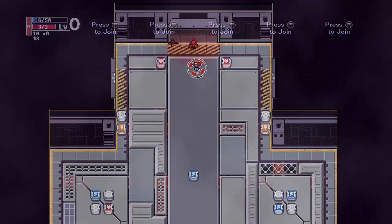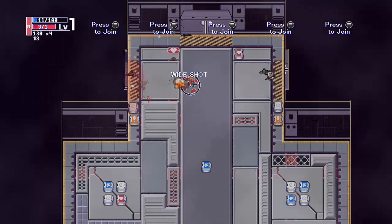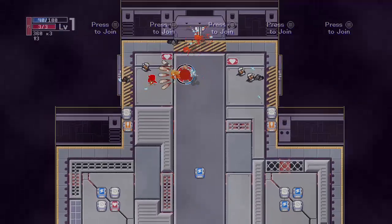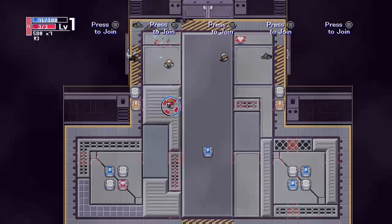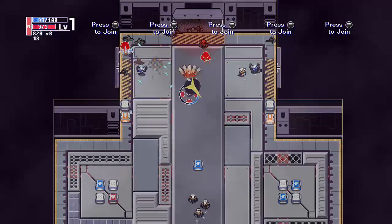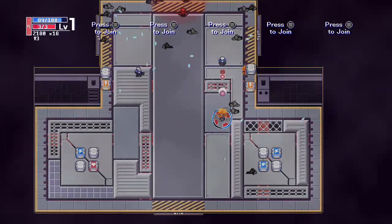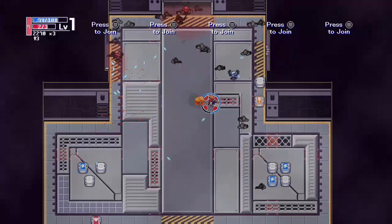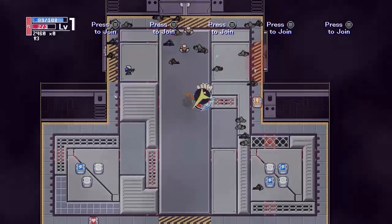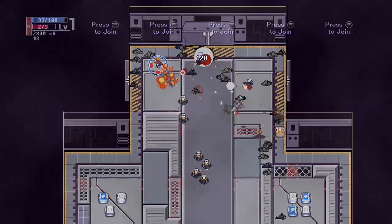It's a twin stick shooter, but not exactly in the way that you think. It's twin stick in the fact that you control movement with the left stick and shoot with the right stick, but the big difference here is you can only shoot in the four directions — up, down, left, and right. There's no shooting on an angle. There's really no point in using the analog stick as opposed to using the face buttons. It's actually a little easier to use the face buttons, one in each direction, just like the controller is laid out.